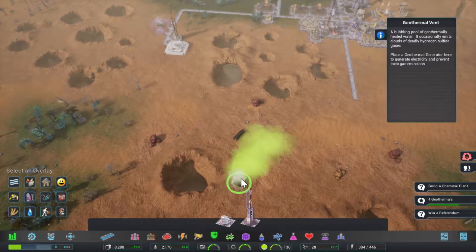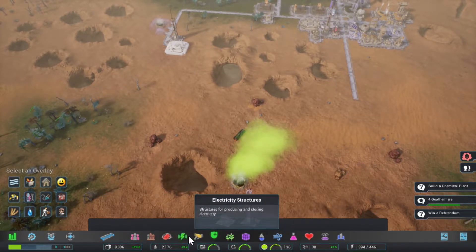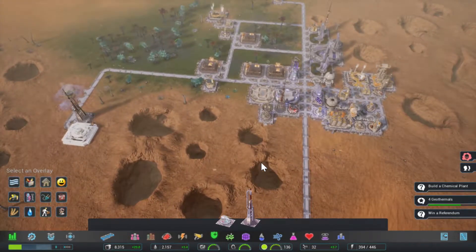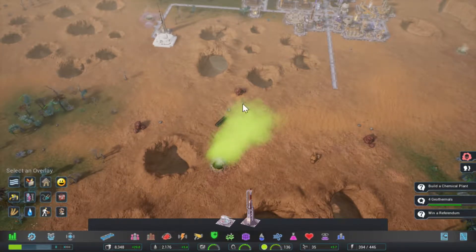You could also always combat this by using the wind turbines, because the wind turbines can be turned away from producing power and instead put into fan mode, and in fan mode they would just try to blow away this horrible cloud.